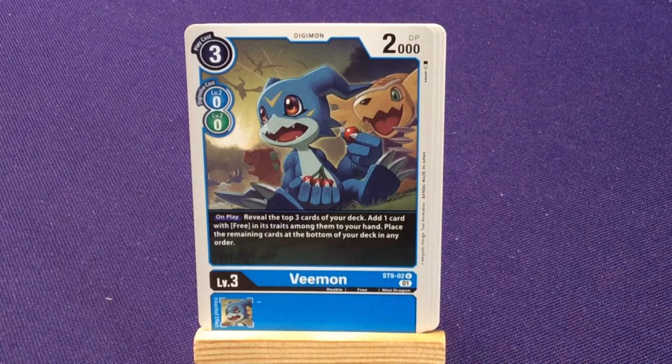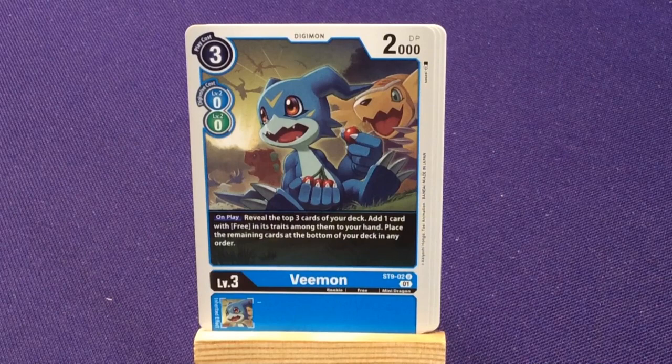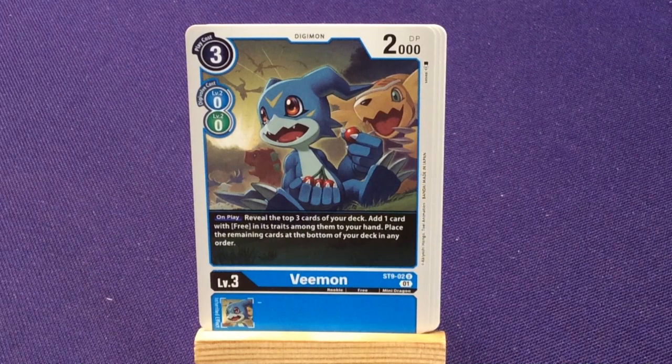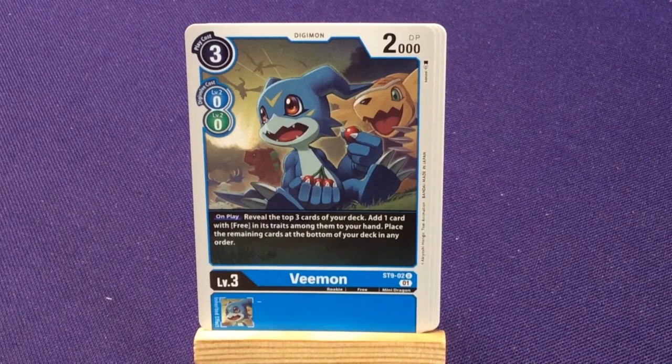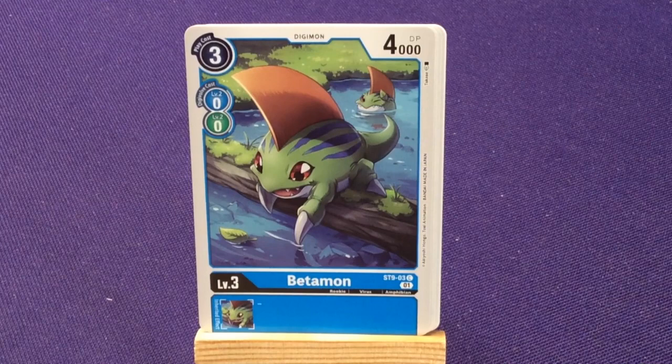The Free type is kind of special. There are generally three different data types: the main ones are data, virus, and vaccine — like the three-triangle form — but then you also get some that are Free, and some that are Unidentified. Their last type is like their race, such as mini dragon. Then we have four copies of Betamon — no special abilities, just Rookie, Virus, Amphibian.